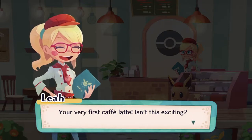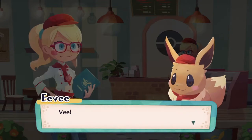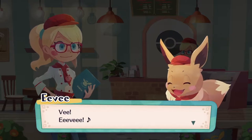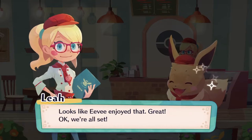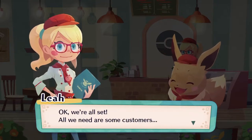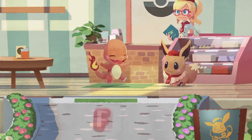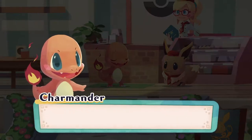Your very first cafe latte! Isn't this exciting? Why don't we have Eevee do the honors and taste it? Looks like Eevee enjoyed that! We're all set — all we need are some customers. Oh, Charmander! Look at his derpy walk — his head is too big for his body.